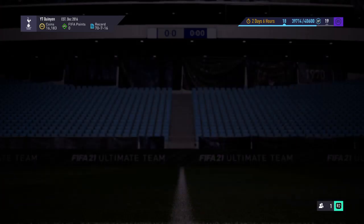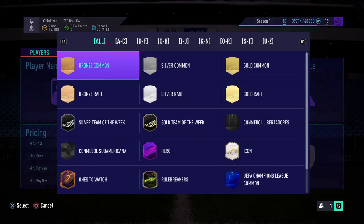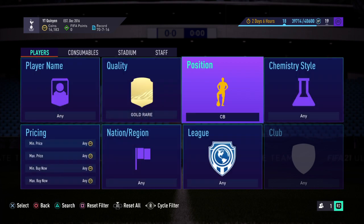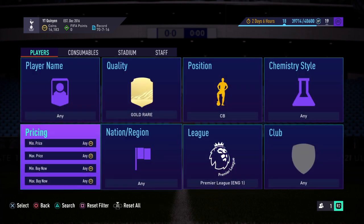So guys, let's go to the transfer market and make sure to get us a lot of coins. Quality is gold rare, position is going to be the centre-back position, and the league is going to be the lovely Premier League.